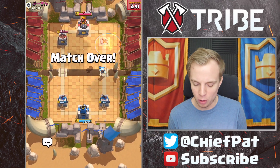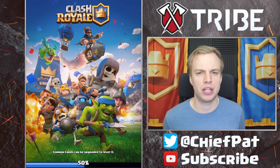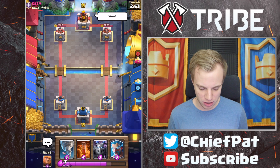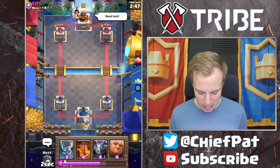That's going to be win number eight inside this challenge — not bad at all. 241 HP left in OT to pick up this dub, 1-0. Let's get into round number two. I think that matchup was pretty good for us. We had to make a really nice defense to where he couldn't defend with his three Musketeers, or we had to Tornado his three Musketeers to the same side.